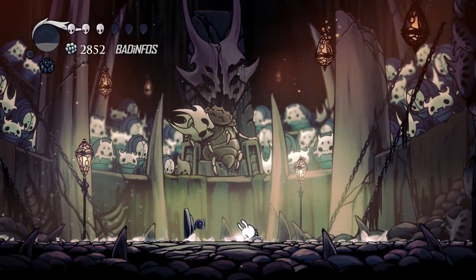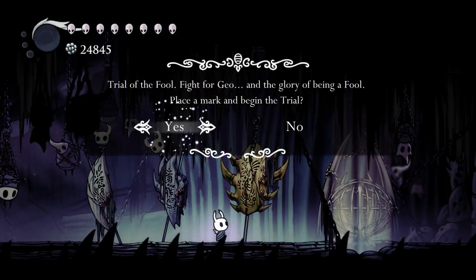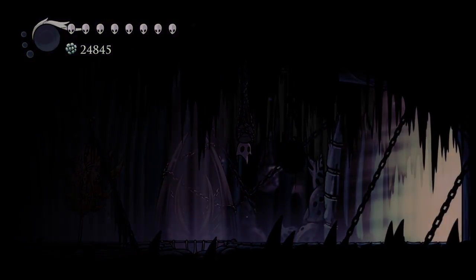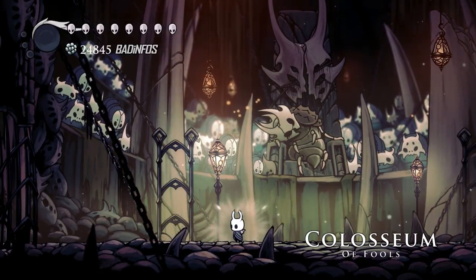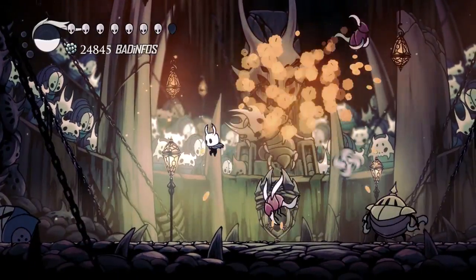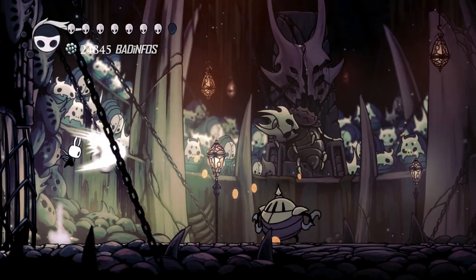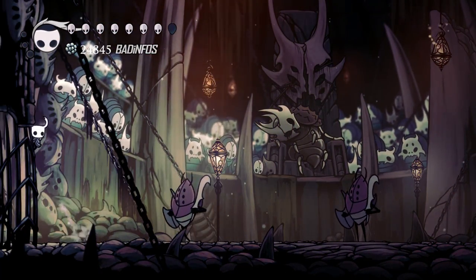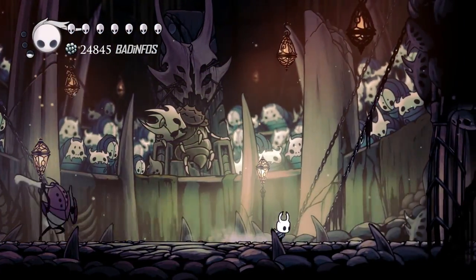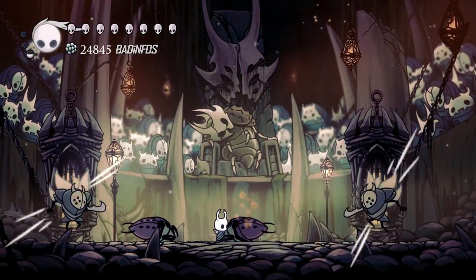Let's start the last Colosseum battle. For this last battle I'm gonna use Quick Slash, Nail Master's Glory, Long Nail, Steady Body, Stalwart Shell, and Sprintmaster — which is completely not necessary, I just had a free slot. For the third Colosseum battle, you're gonna need to learn Great Slash — get it from Nail Master Sheo and learn how to use it before you attempt this. It's gonna be your best friend in the entire battle. The mosquitoes and the Aspids are destroyed in one shot with it. Learn how to use it and you'll be completely fine.